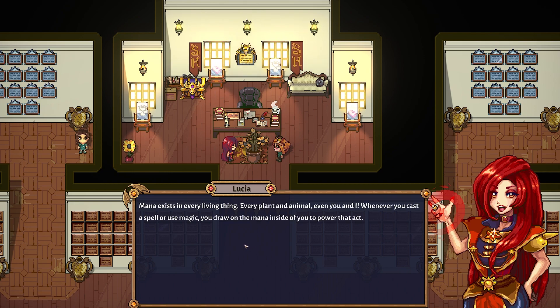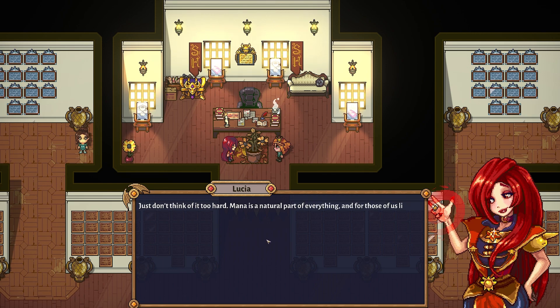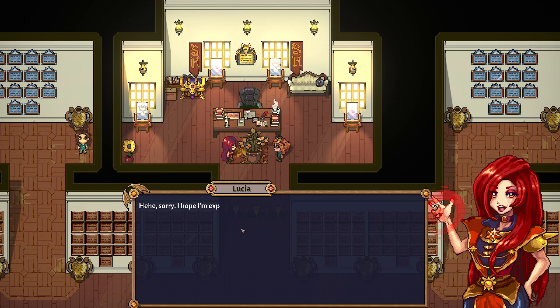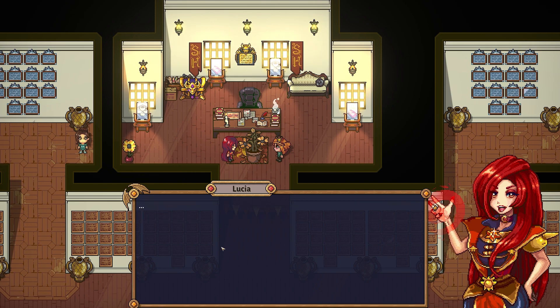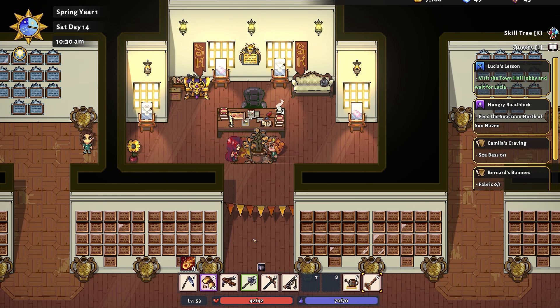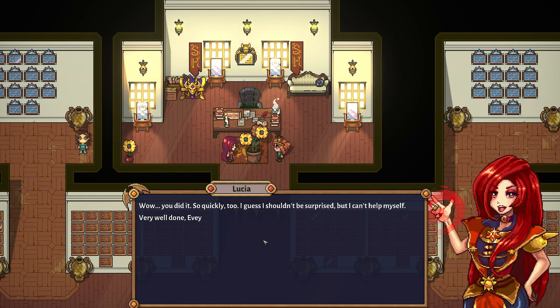Lucia explains that mana exists in every living thing. She says to just relax when it comes to infusing mana — imagine it like casting a spell without the part where you charge energy at the end; draw the mana up through you and hold it. We try it on a dead flower. The game prompts 'Infuse' — wow, we did it, and quickly too! We joke that we're the most amazing and most humble there ever was.